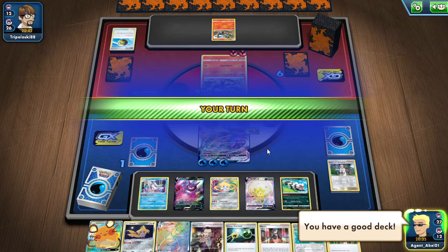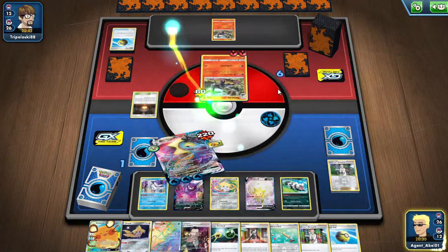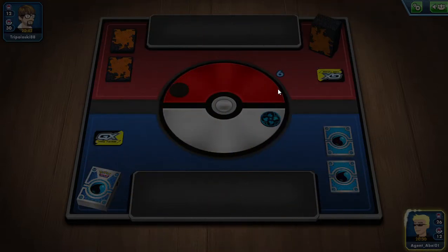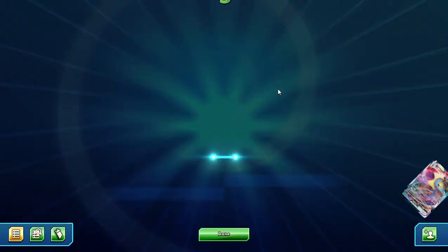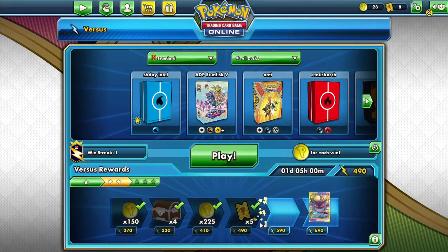We tell our opponent they have a good deck and win the game. That was a pretty quick victory. I want to show off this deck one more time — you can tell I was experimenting. This is very similar to the deck I'm running in real life, except IRL I'm running two Crobats instead of a Dedenny GX. Online I only have one Crobat, so I'm also running Dedenny.